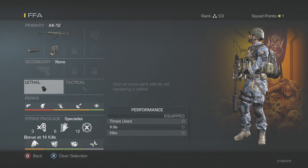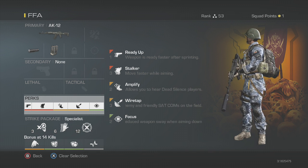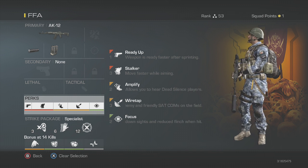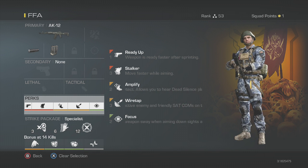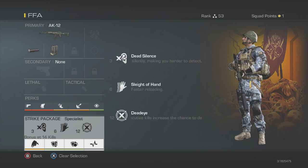I always run no lethals, no secondaries, no tacticals — nothing like that. I don't feel like it's beneficial in this game; I'd rather have an extra perk. So these are my perks for free-for-all: Stalker obviously for all ARs, then Amplified because sound whoring is a huge thing in free-for-all — that's what everyone does, so you've got to do it too. Focus to win gunfights, and Ready Up because I had an extra point — it's kind of like Dexterity. Then Wiretap: in free-for-all a lot of people call in UAVs, and as soon as two people do, I get a UAV too. I usually have a UAV up for like half the game running this perk, so it's pretty much worth it.